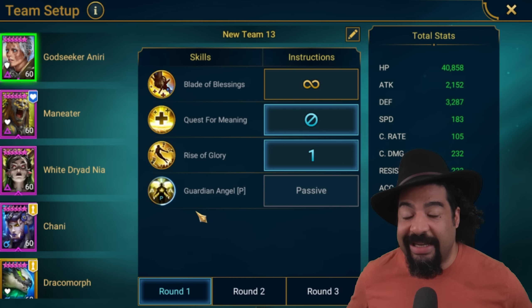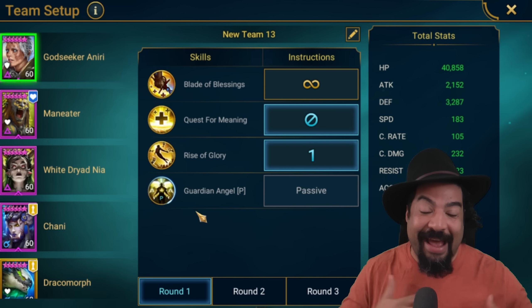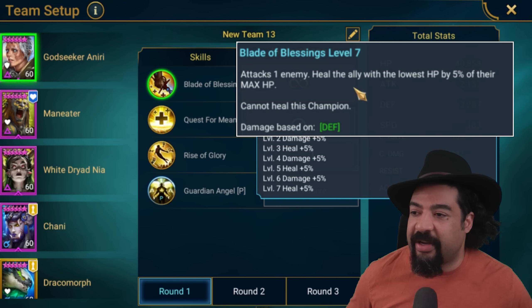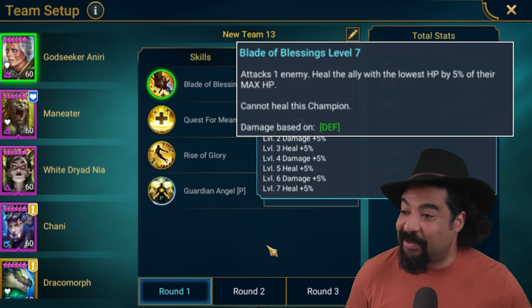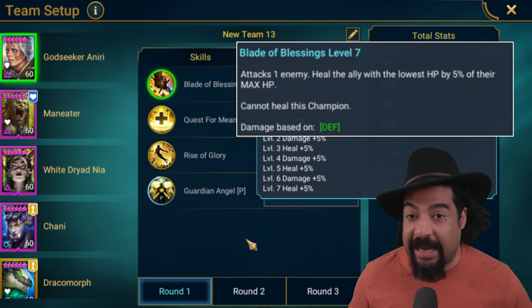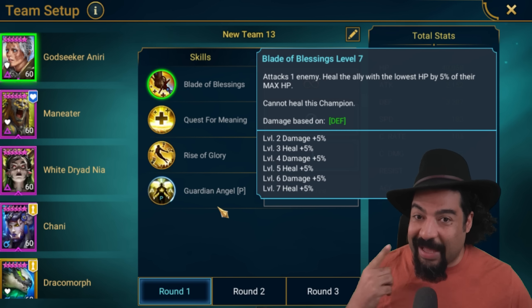Let's take a moment and talk about the skills needed to make this work because it is a complex build. We have regen sets, immortal sets, lifesteal sets — healing is going to be crucial. On Godseeker Neary, the A1 skill heals the ally with the lowest HP by 5% of their max HP. That's really important to know. Hopefully Maneater is going to be the lowest HP in this comp the whole time, but we need to account for that extra 5% HP he's getting. This does not heal Godseeker Neary — that's important to keep in mind.